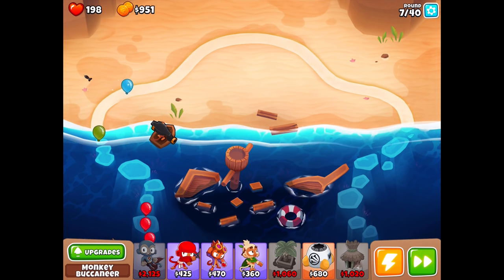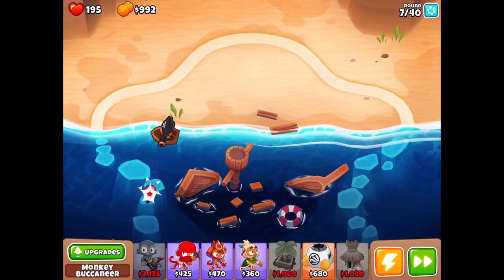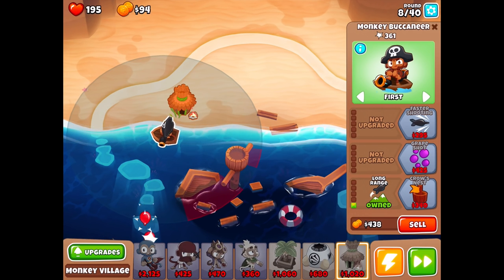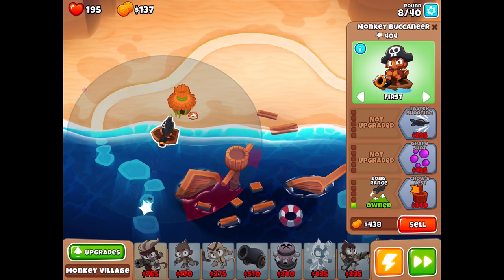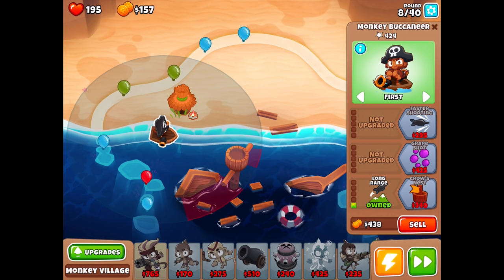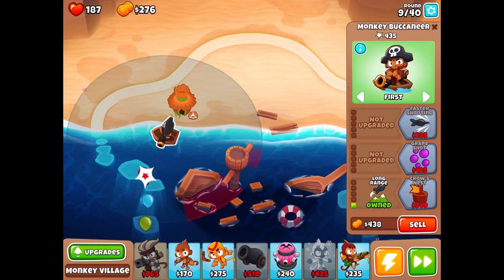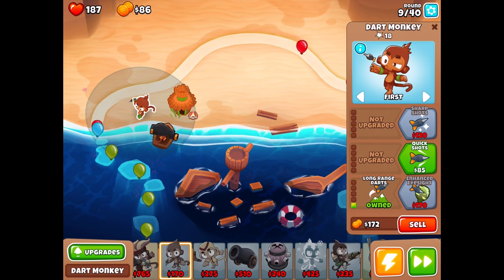With the green balloons it gets really scary. Another green one got by — but we got it. Now I can put the monkey village right about here. That should increase this guy's range, fire rate, and popping power. So now we can start focusing on some easier-to-afford things. I'm thinking the cannon, of course. But even this is still hard to work with — we're still taking damage. It's just a little bit of a rushed thing.